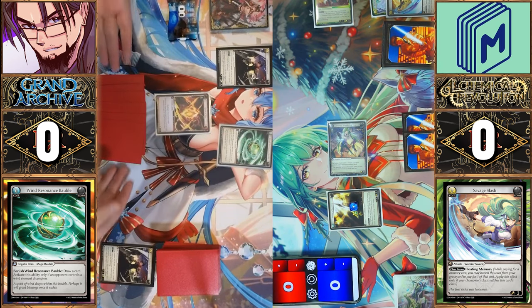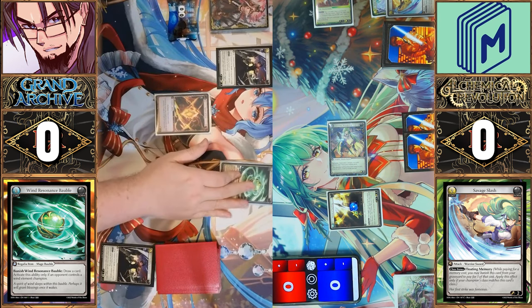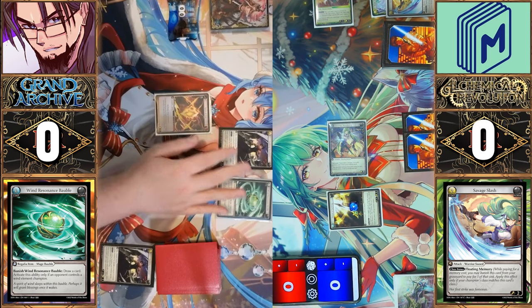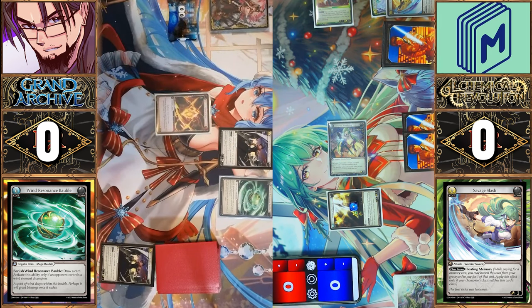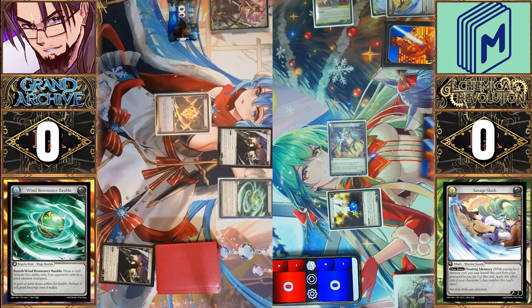I'm going to grab the Wind Resonance Bobble. Turns out I think I do need the extra card — I might not, but we'll see what I draw off the top. I'm going to collect and draw for turn. That's a pretty good one. You have how many cards in hand? Three cards. That is a number.